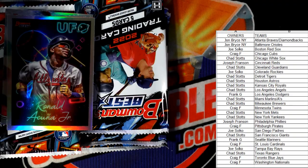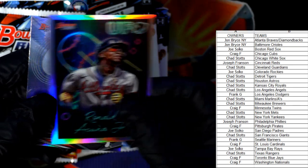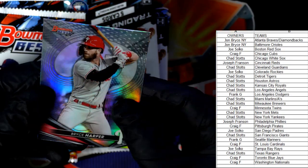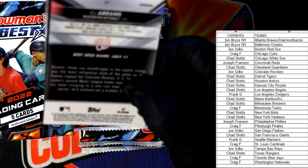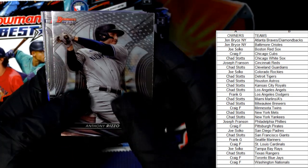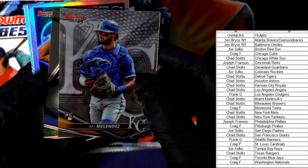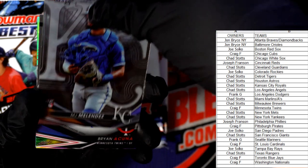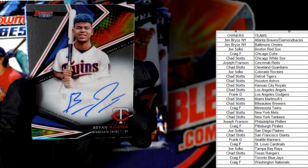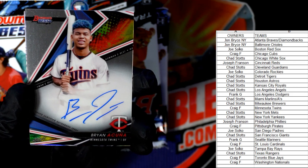Then we've got an awesome UFO Ronald Acuna Jr., Atlanta Braves — going out to John B! Nice UFO. And a Bryce Harper refractor, Phillies — going out to Joseph F. I love those UFOs! Anthony Rizzo, Yankees — going out to Chad. Then an MJ Melendez rookie card, Kansas City Royals — going out to Chad. And there's another auto: Brian Acuna for the Twins, Minnesota Twins — Craig F, that one's coming out to you!